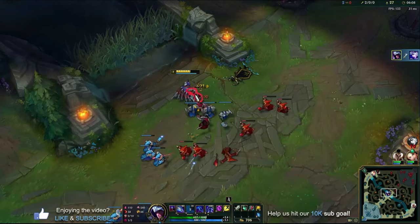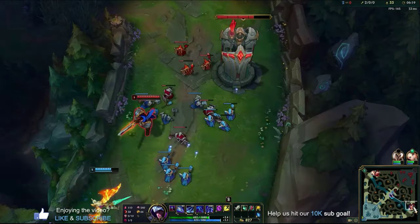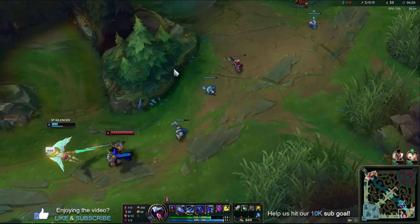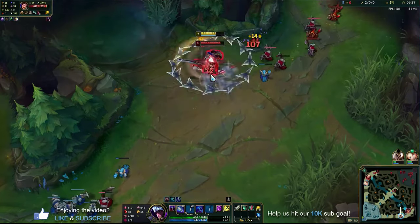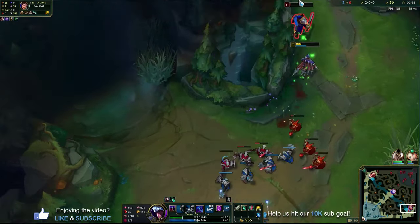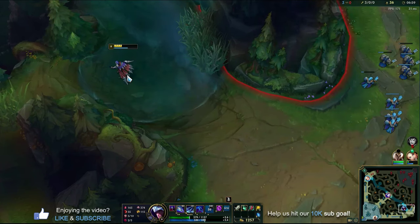As a mid laner you generally want to shove waves and then roam. Playing with an unlocked camera gives me the ability to, as I run bot lane, left-click the mini map and get an idea of what's going on - does Garen use his ult on Kale, does he use his spin, does he use flash? That's all important to know. I kept my vision on Garen the whole time I was running down so I know what's going on. Garen's tanky so I had to focus on that fight.